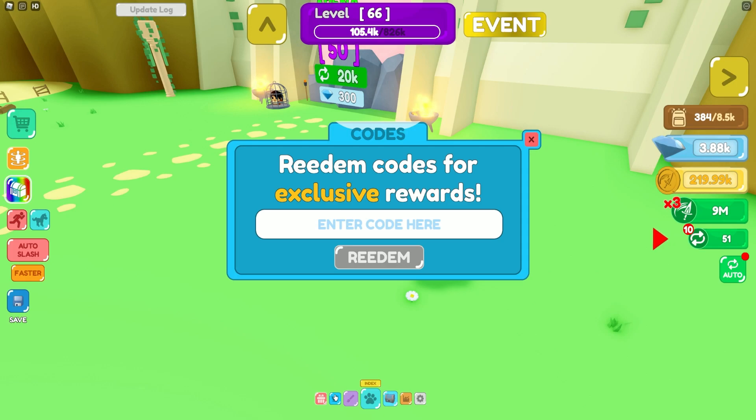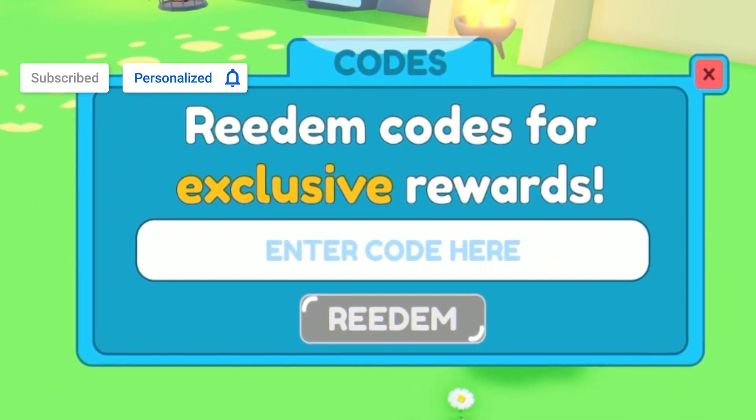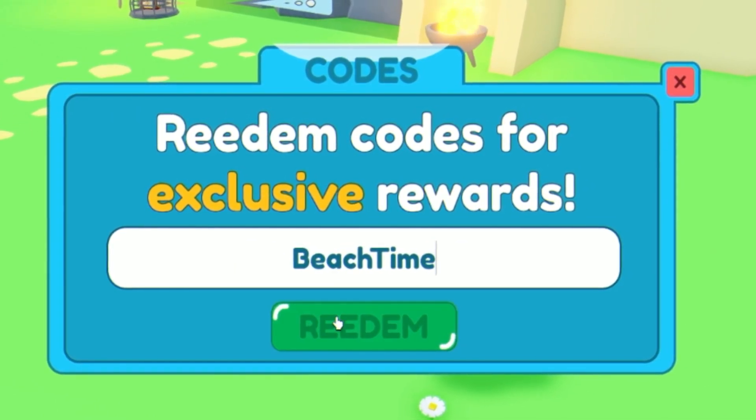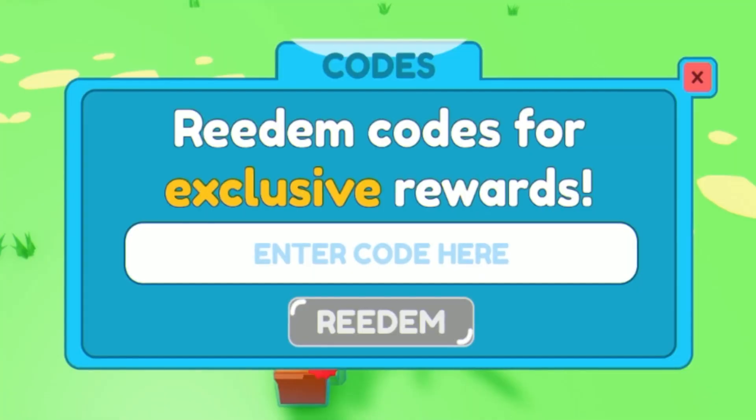The first code today is 'beach time' — redeem that right now. Clicking redeem on this code will give you a beach ball. Pretty cool!